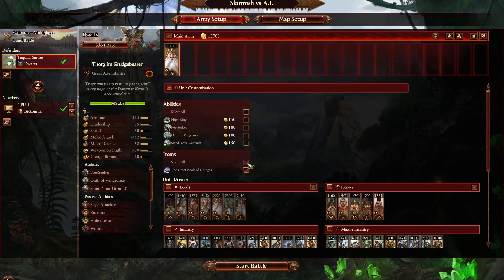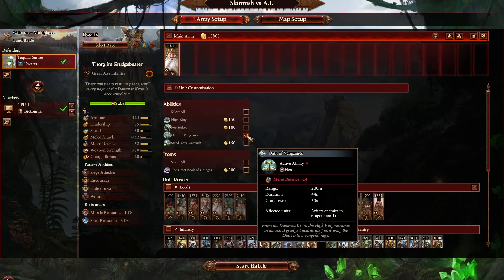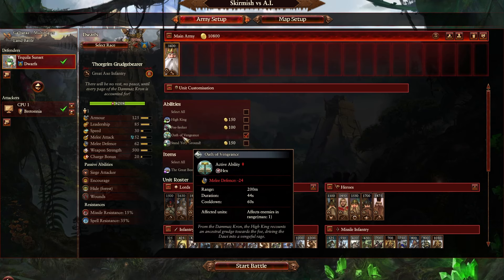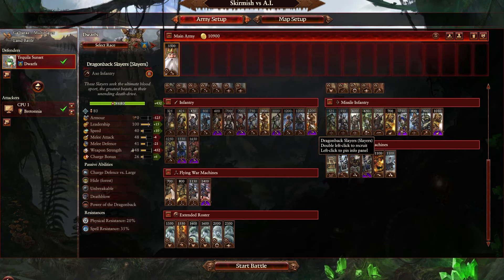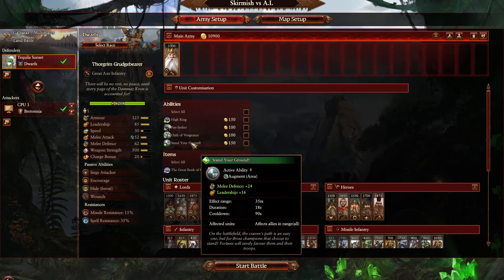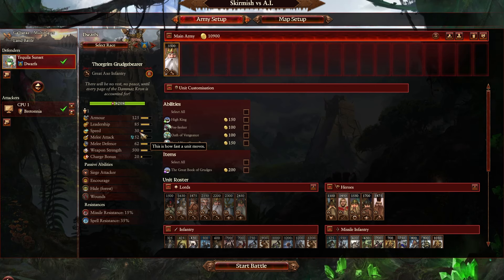Thorgrim Grudge Bearer — he's very expensive. Change Oath of Vengeance to also reduce armor — like minus 24 melee defense and minus 30 armor — which would make it a good debuff, especially since it's only single target. That can support a Coralor backline or support Slayers against heavily armored targets. Tai King is a solid buff, as is the Great Book of Grudges. The issue with him is he's only 30 speed, so he has trouble dictating engagements. But he doesn't have trouble getting into the front line. So just make him exceptionally good at crowd clearing and killing infantry.